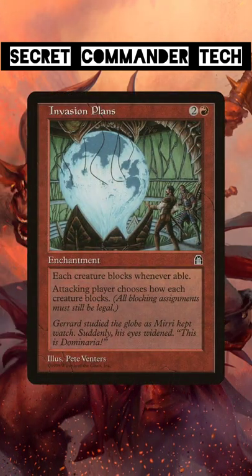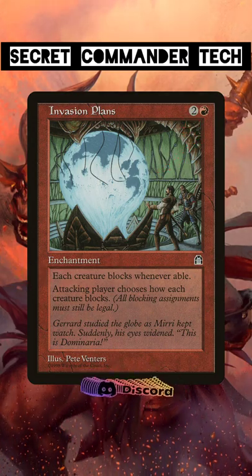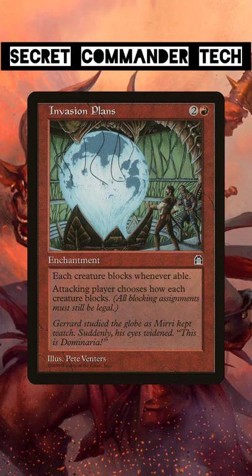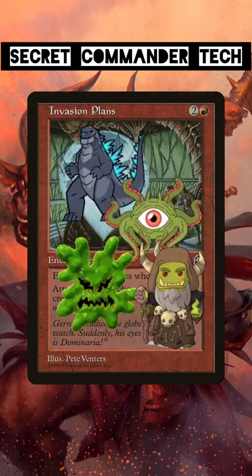Invasion Plans is a card that not a lot of people know about. This three mana red enchantment forces all creatures to block each combat and allows the attacking player to decide how each creature blocks. That means that you as the attacker can assign all creatures your opponent controls to block a single one of your attacking creatures, giving the others a wide open lane to hit your opponent's life total.